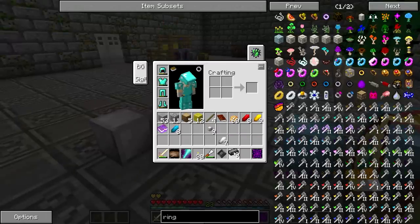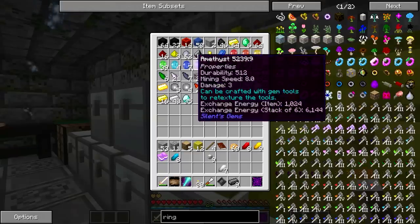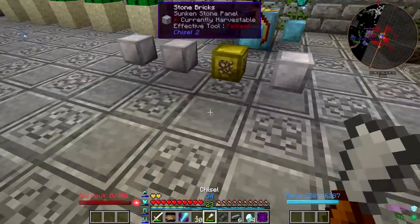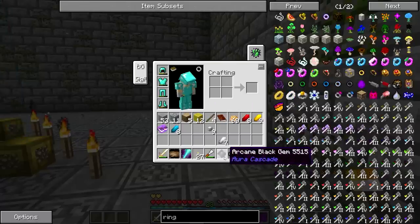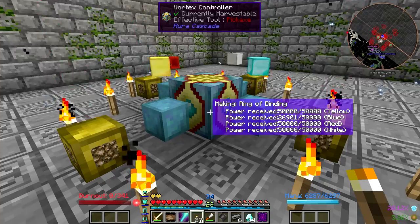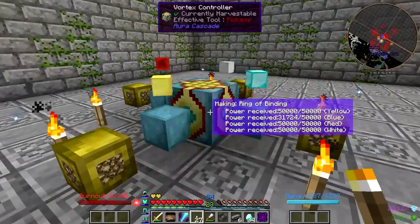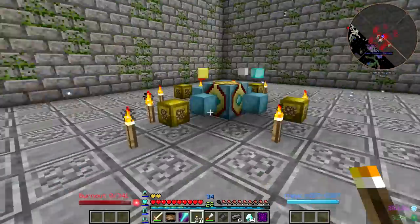Looks like one of our black gems is finished. Let's get the next one going — grab another diamond and start it up with torches. I need 4 black gems total before everything is ready. This one is going a lot faster, probably because all the aura is dropping into one pump rather than being split equally between four, so this seems to be going way faster — which isn't a bad thing.